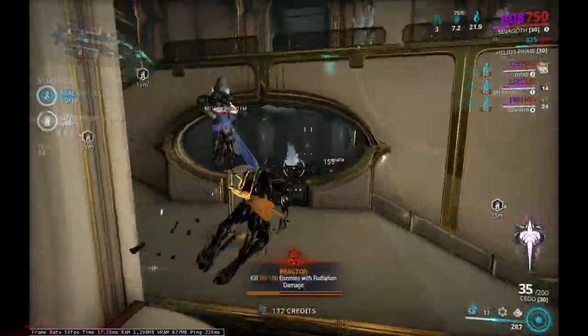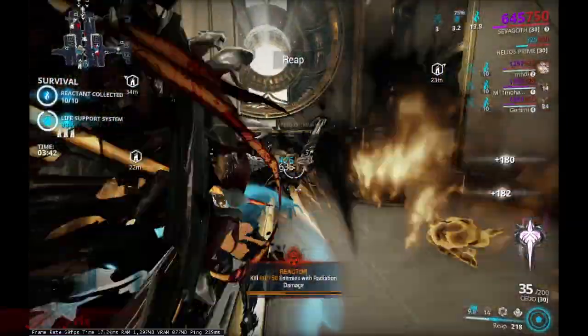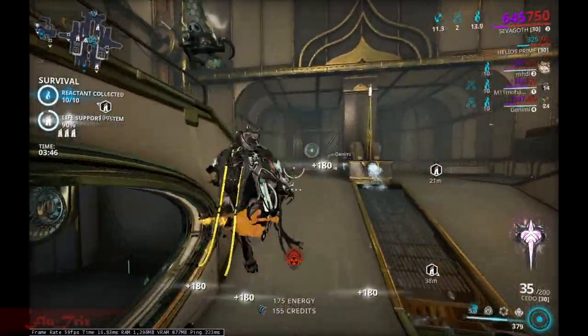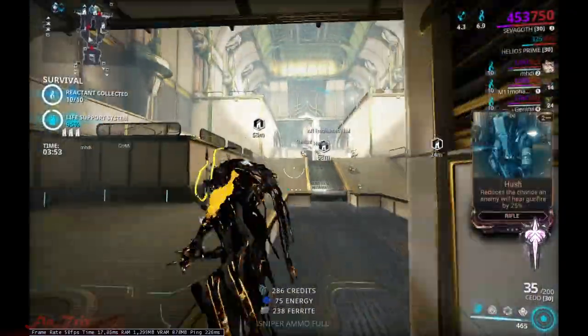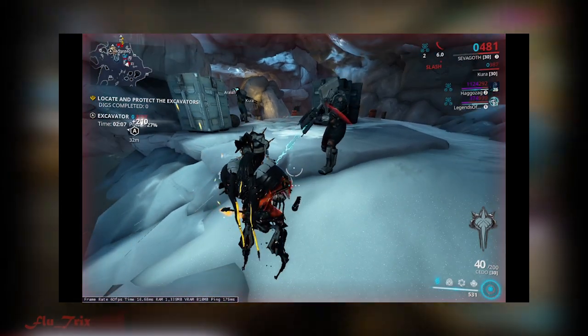About the passive: after you get downed as Sivagoth, you will change to Shadow, and during that time you use Shadow Consume to regain a certain stack number shown in the UI. If you gather enough stacks, you can revive Sivagoth to full health and be invulnerable for a few seconds. However, like other revival abilities, this doesn't work in Arbitrations.